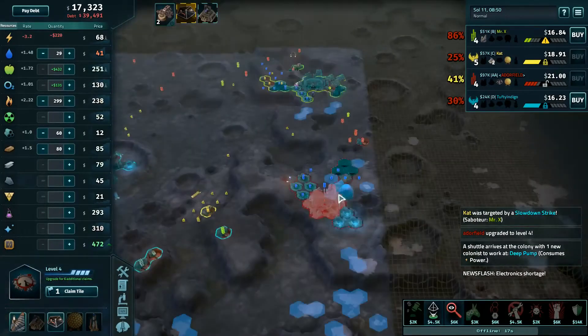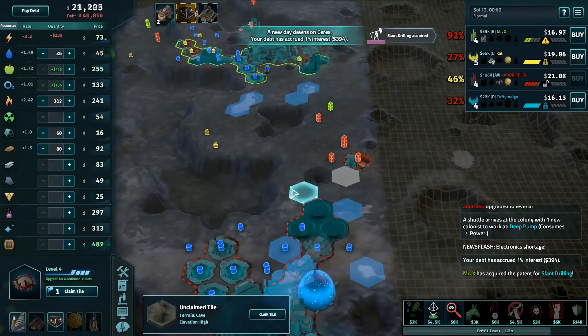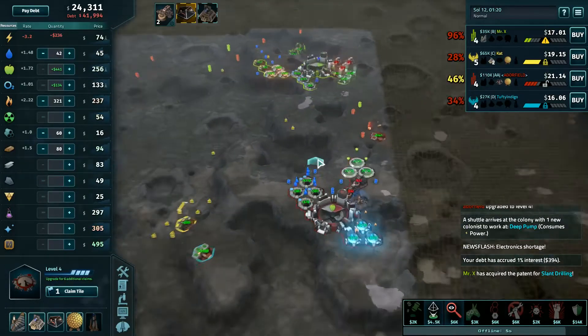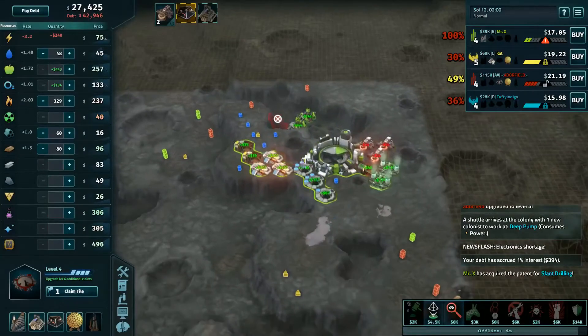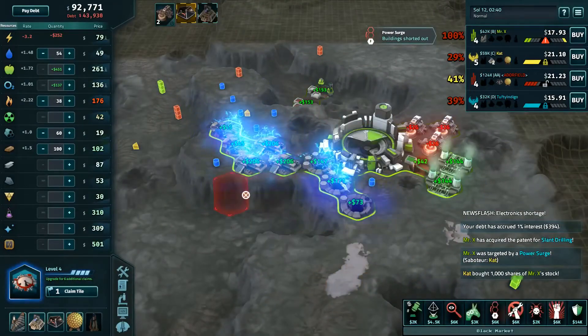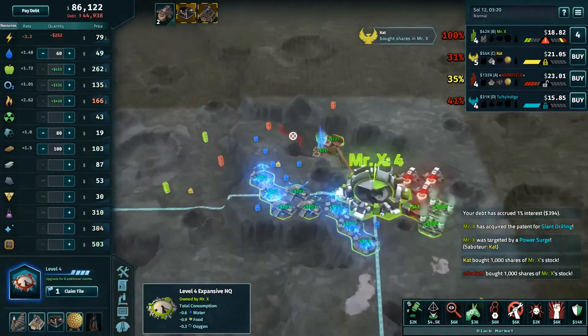The cave is still there, but caves aren't as interesting for an Expansive just looking at iron — not really what you're after. Slant drilling picked up by Mr. X. Definitely don't mind that. It's going to give him nothing for the moment as his water and silicon all got frozen out, but I'll feel pretty comfortable with his resources long term this game.